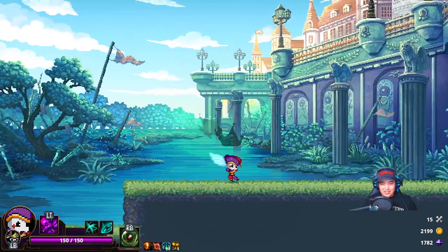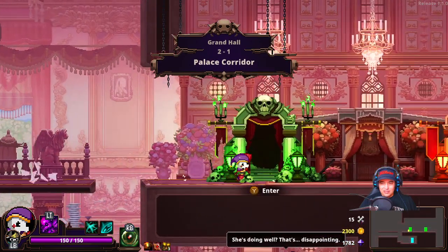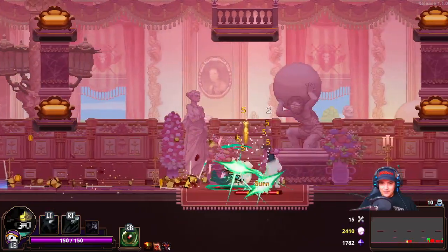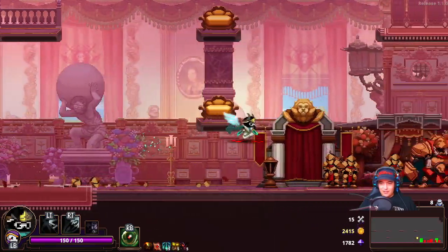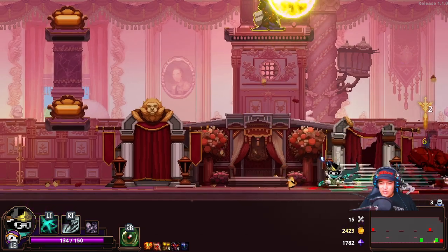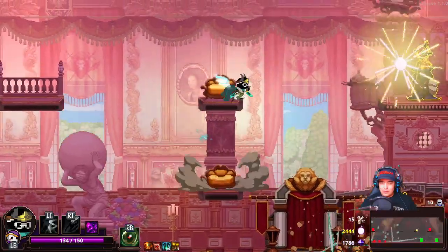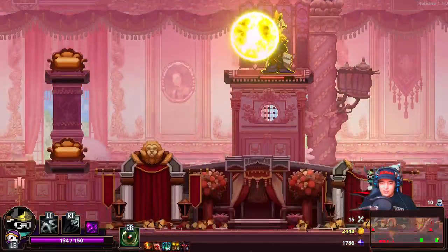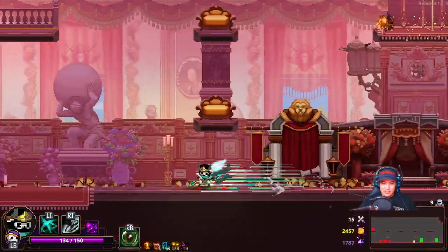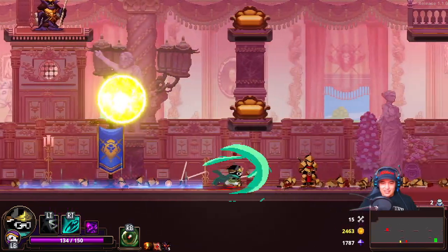Battlecry increases physical attack by 40%, but damage dealt and damage received is doubled for 10 seconds. It's Orc. The increase in physical damage is very, very good right out of the gate, but it's always a tough one to justify all the other stuff. Whenever you can increase straight up physical damage you don't mind seeing it, but doubling your damage while taking twice the heat for it? That seems a little risky.